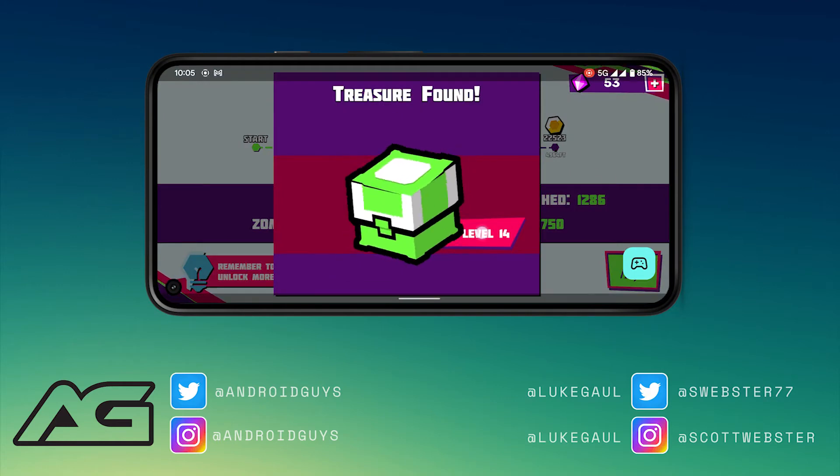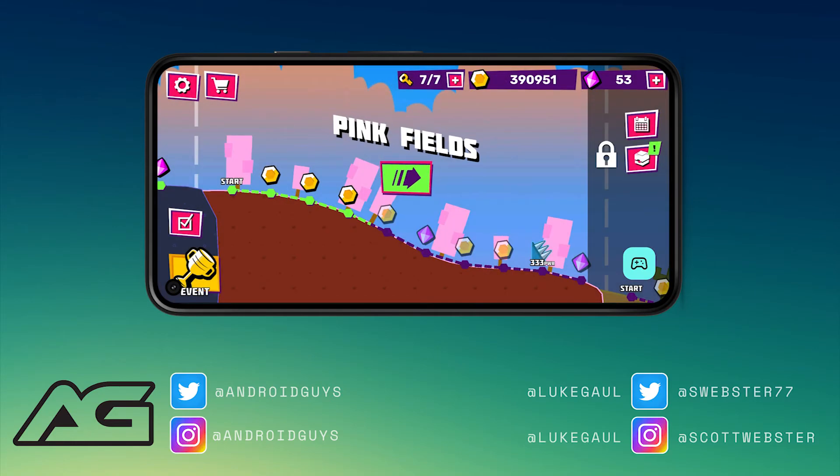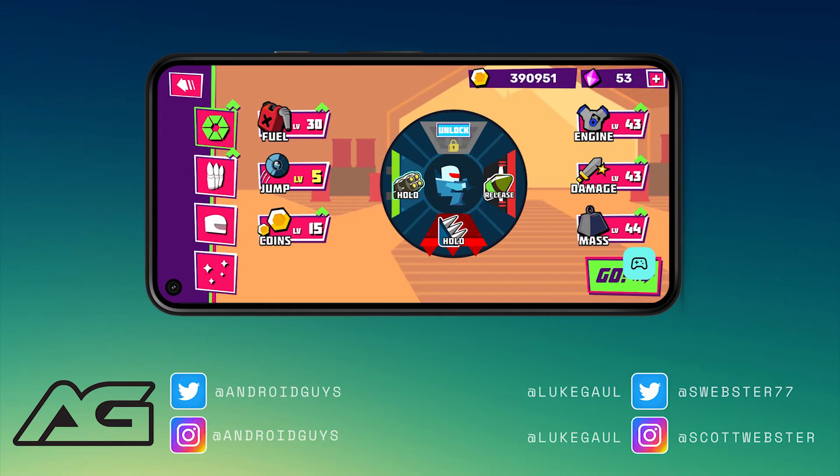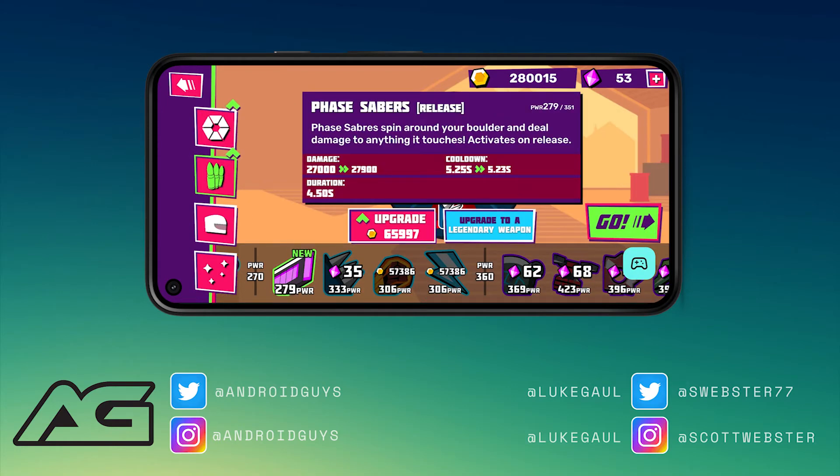You collect little purple gems based on distance and in-game accomplishments like jumps or coin collection. These can be redeemed for a continue, among other things. The ad system can get heavy if you let it. Scott's personal rule: if he dies right away he skips the ad, but if he's gotten more than halfway and collected a lot of coins, it's worth 15 to 30 seconds to double the rewards.